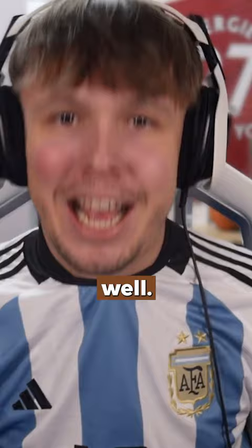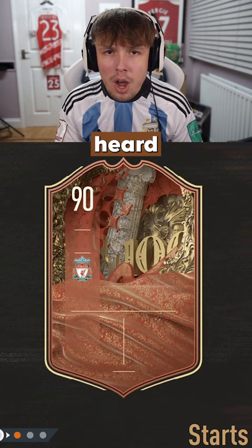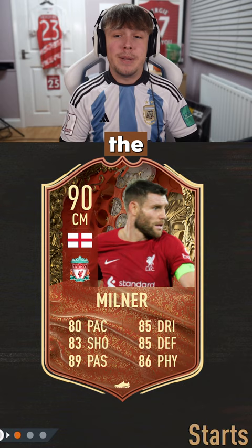Player number one on the left, we have got a 90-rated Liverpool player. From what I've heard, this promo is based on players that are playing a lot of games for clubs, and my guess for that player would be James Milner. I feel like it would be nice to see a new James Milner card that would finally be used for an Ultimate Team for the first time in ages.